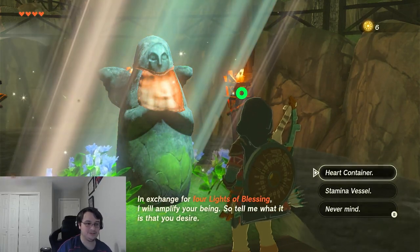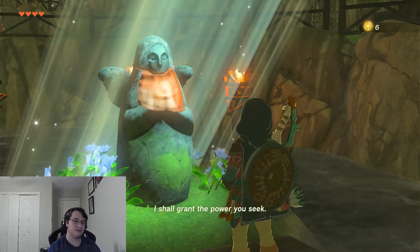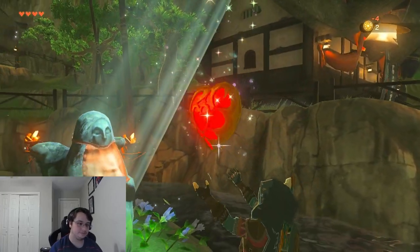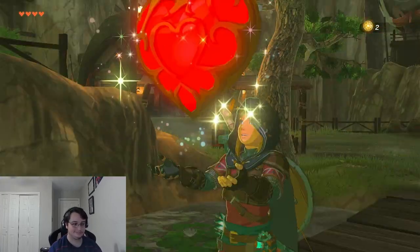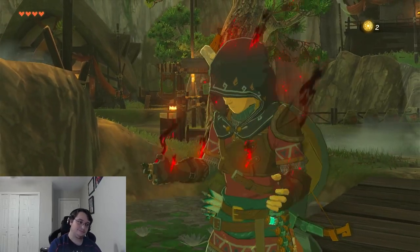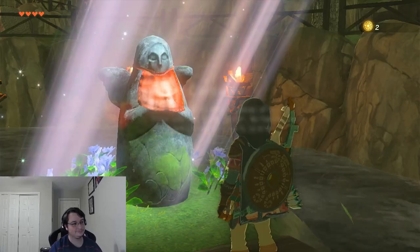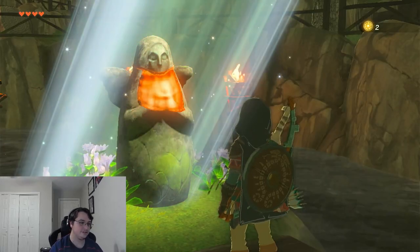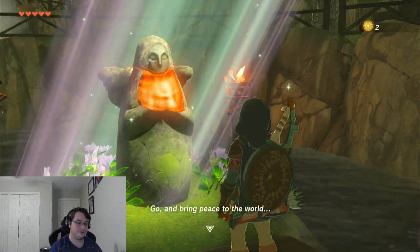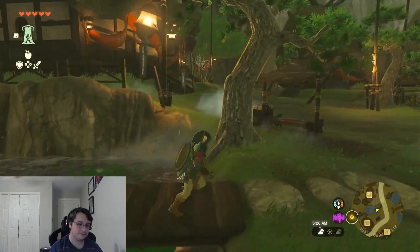I've been taking a lot of damage. This one is going to be a heart container, next one will be a stamina wheel. You got a heart container — woo! Go and bring peace to the world. Alright.